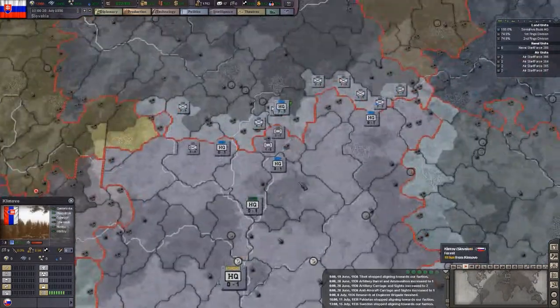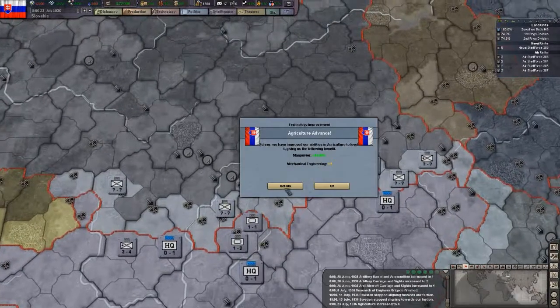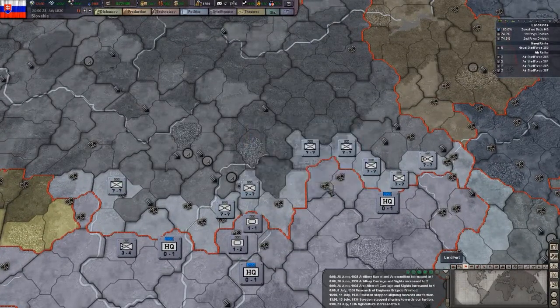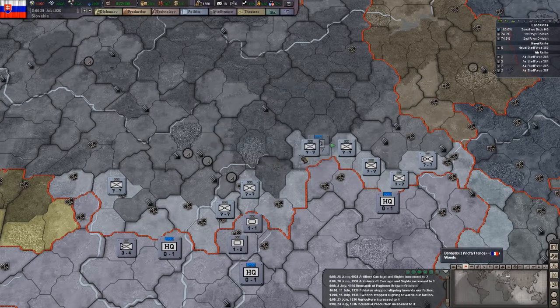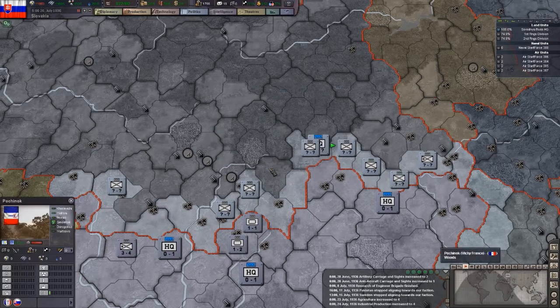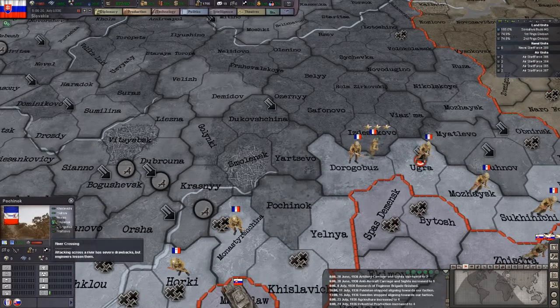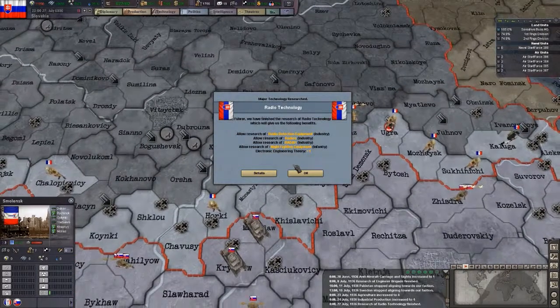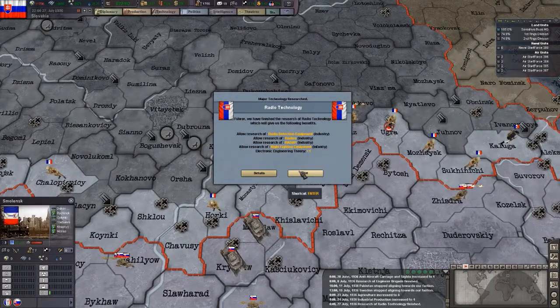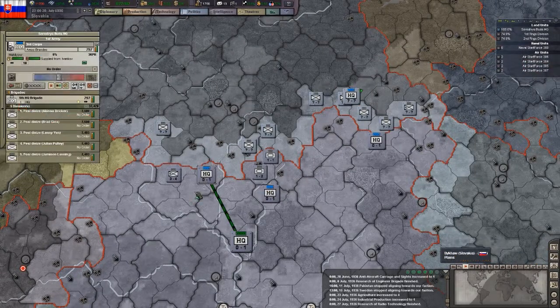So you have to be mindful of where you're attacking. This river right here could prove a bit of an annoyance. For example, attacking here into the province of Smolensk - the river goes here - attacking through into an urban environment will give you a bit of a penalty, so we should avoid that. Radio technology - our units have radio, so now we can communicate with each other.